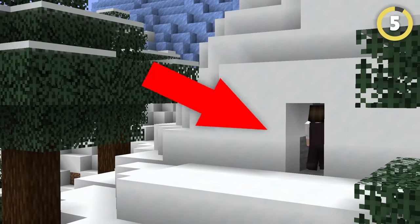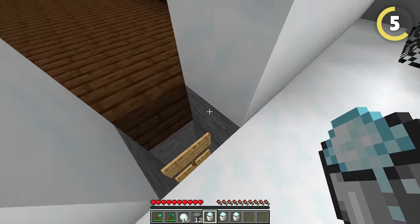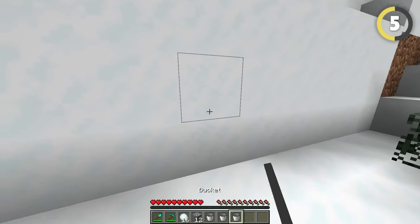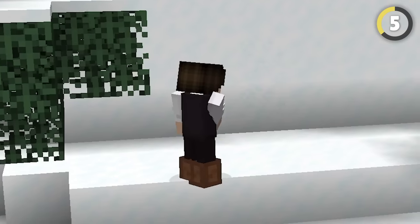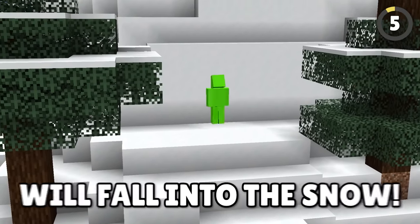Have you ever wanted to build a secret base inside of a snowy mountain? You should use powdered snow. If you place two powdered snow blocks in front of the entrance to your mountainside base, and as long as you remember to wear your leather boots, you can go in fine, and everyone else will fall into the snow.